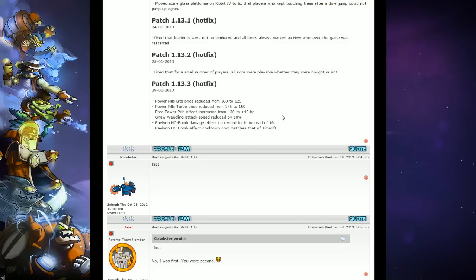Then we have Raylian's HC bomb damage corrected at 14 instead of 16. I was actually the one who told Roundmode about this because I was doing the HC bomb double damage technique. When I was doing it, it was still doing 16 damage instead of 14, because the original damage of the cuddles machine gun is supposed to do 7 damage, and 10 with a plus 3 receding hairline damage bonus. So instead of doubling to 14 and 20, it was still doubling to 16 and 22. Now they've fixed it, which is pretty good — hopefully it's completely fixed across all upgrade levels as well.